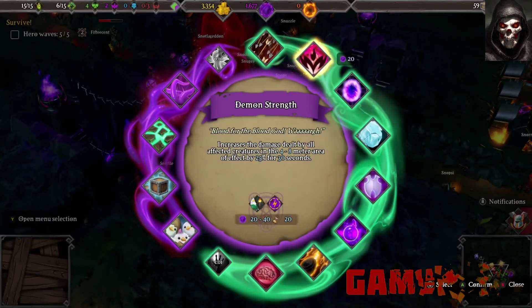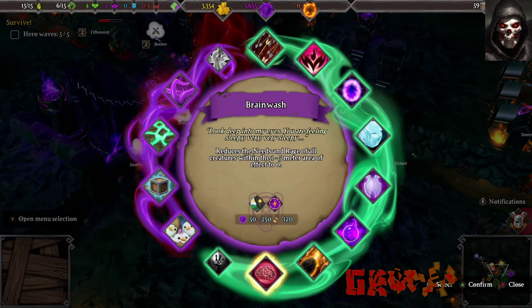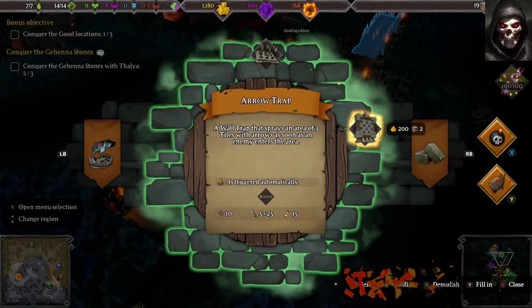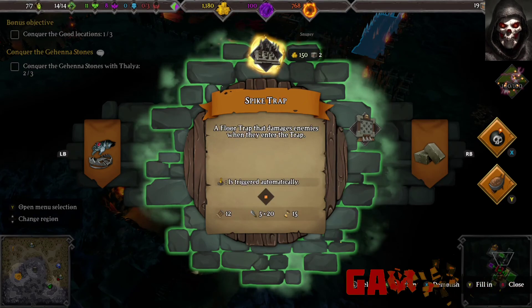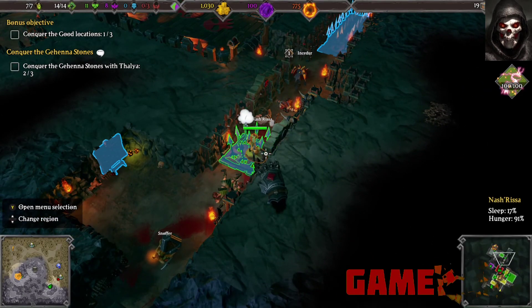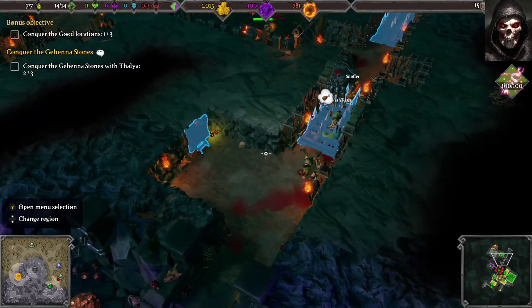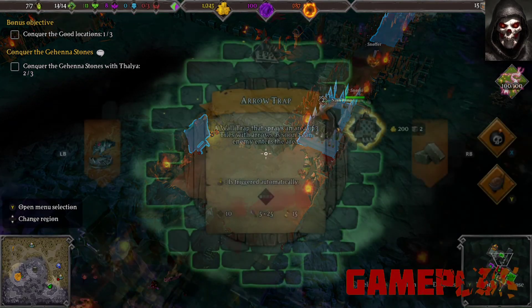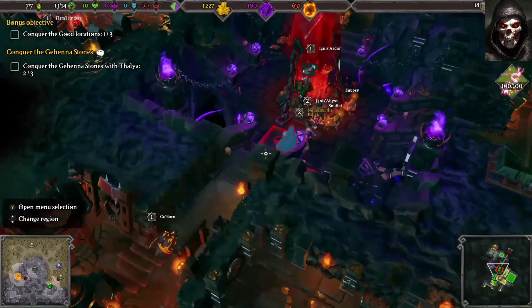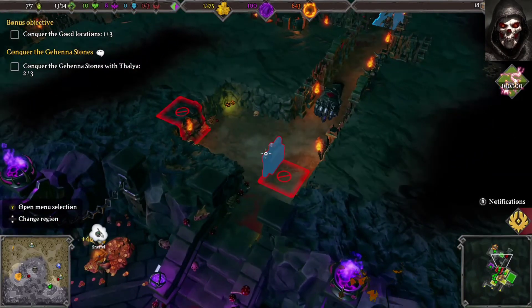The research web is also where you unlock a variety of different traps, which range from automated to user-controlled. Basic spike pits are automatic and will injure any enemies that walk over them, whilst boulders need to be triggered manually for maximum damage. I would recommend different combinations of traps and rooms to use against those who dare enter your dungeon.